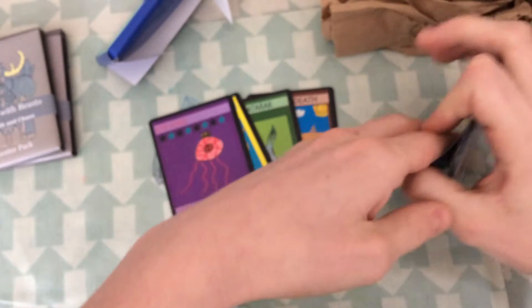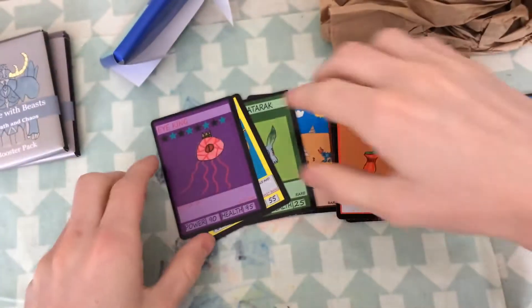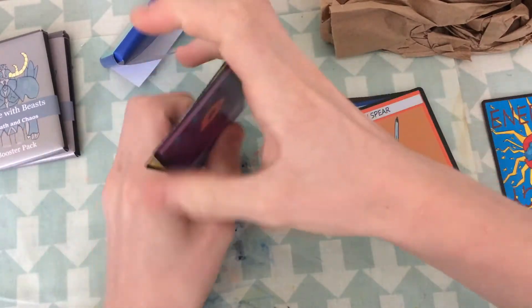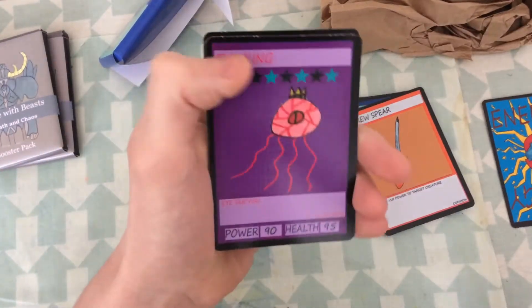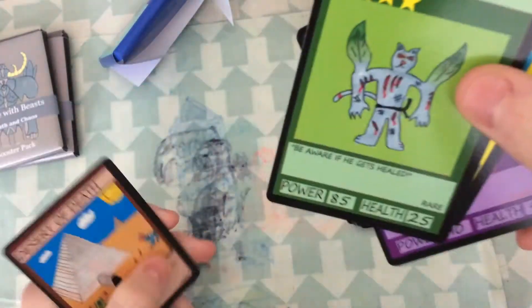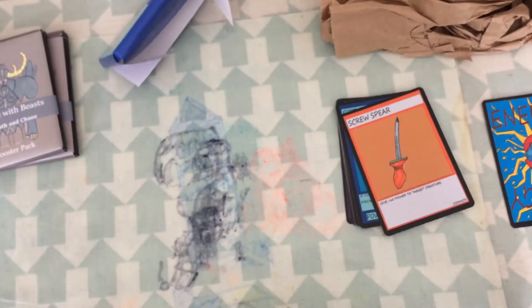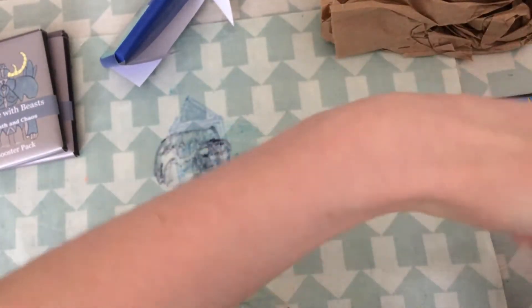So we have one energy card, a couple of commons, and for our rares we have an I-King, Spiral Dragon, Injured Cataract, and Desert of Death. So if we just move these cards away, we can get on to the Tribe Strike TCG pack opening.